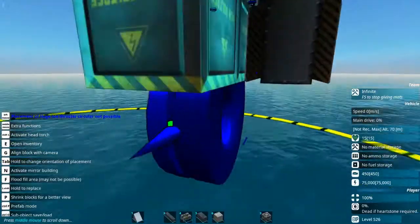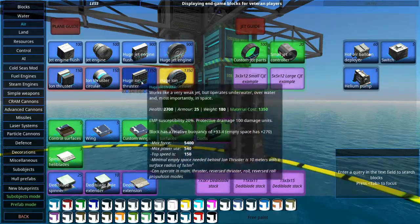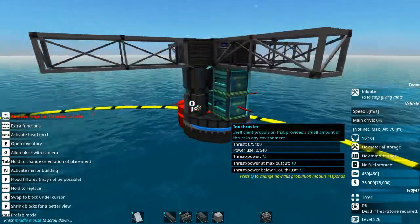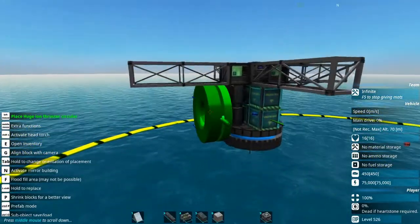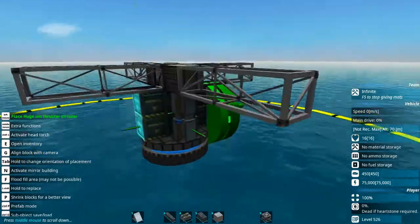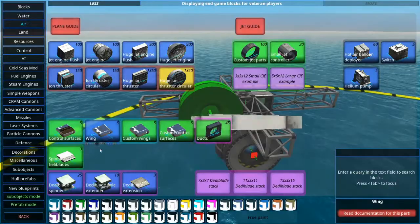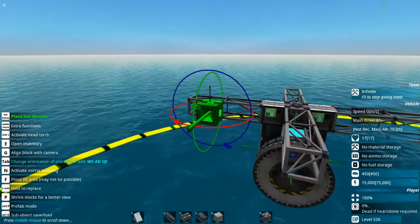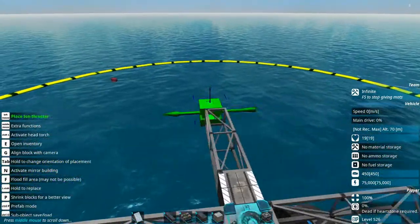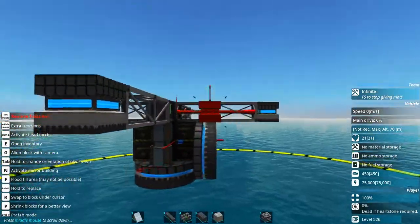So next we're going to go into air and grab a circular ion thruster. It doesn't matter if you use this one or the other one — they're both going to do the exact same thing for you. Let's go ahead and slap that on there, and I want to take another one and put it on the back like this, so that way I'll be able to move forward.